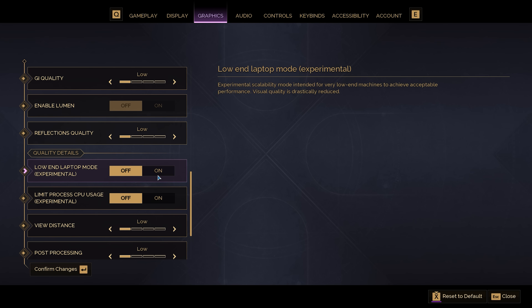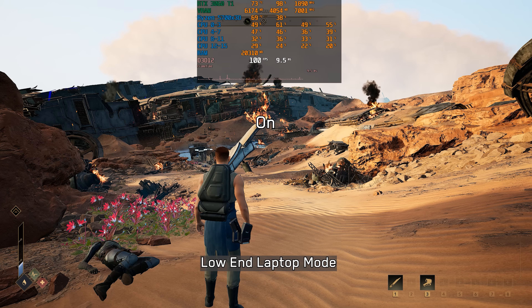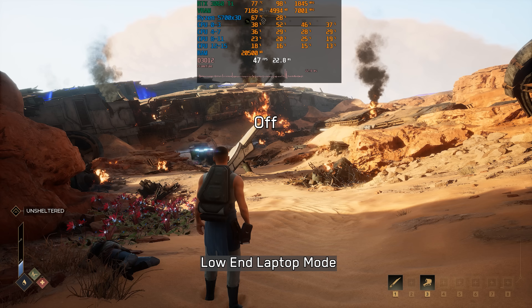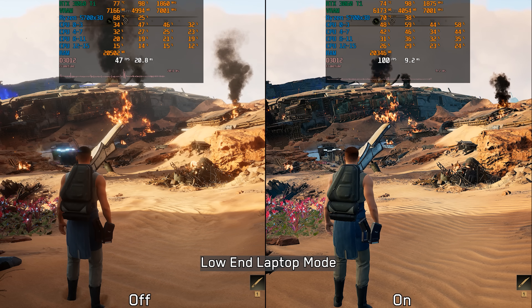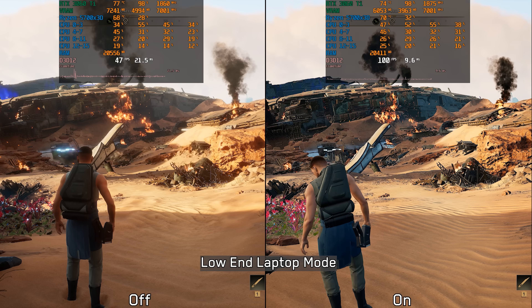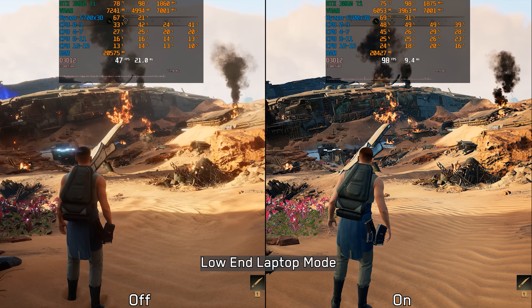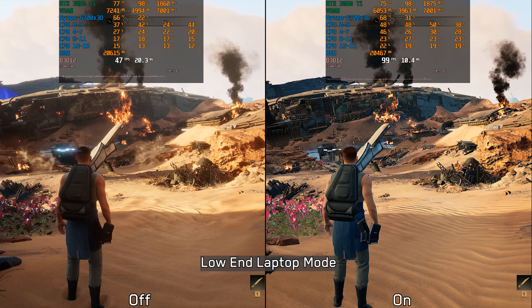Upscaling is not the only way to improve performance. This game has an option I haven't seen before in any other UE5 game — it's called Low and Laptop Mode. Enabling it drastically impacts visual fidelity by stripping away many effects, details, and visual aspects. The performance improvement is massive, but even with that boost, I'd only recommend using it if you are on a very low-end or older system, because it's better to tweak individual settings instead, since you can still gain a lot of performance without sacrificing as much visual fidelity.